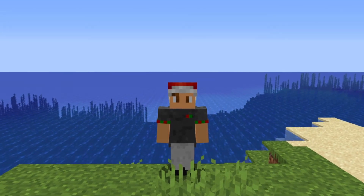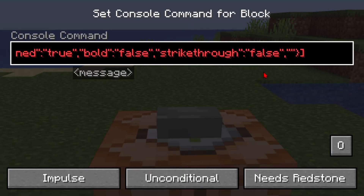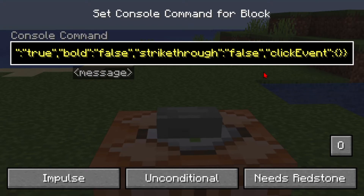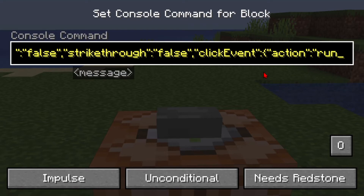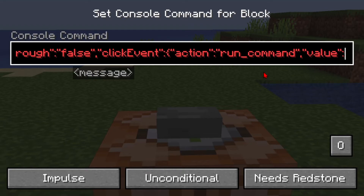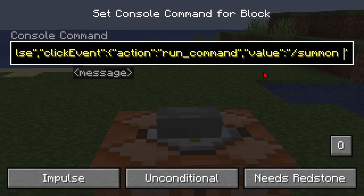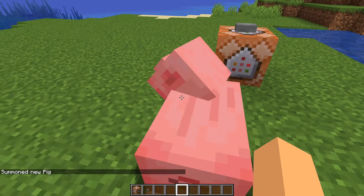You can also make the text interactable. Back in the command block, put in a comma at the end, then two more quotes. Then type "clickEvent" with a capital E, then a colon, then two curly brackets. Inside, put two quotes, then "action", colon, two more quotes, then "run_command". After that, put a comma, two more quotes, then "value", a colon, two quotes, then the command of your choice — something like /summon pig. Hit Done and press the button. If you click the text, it will summon a pig.